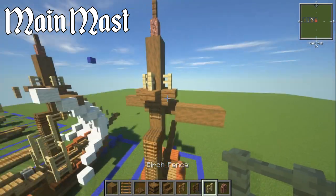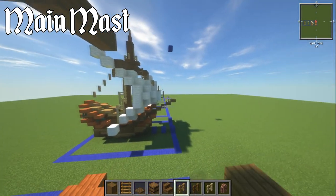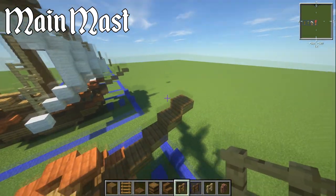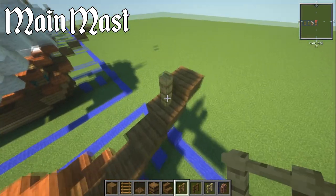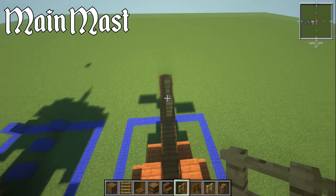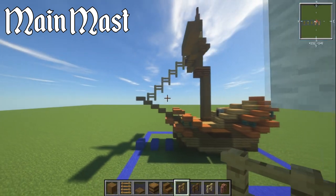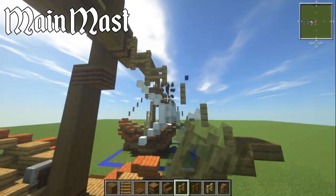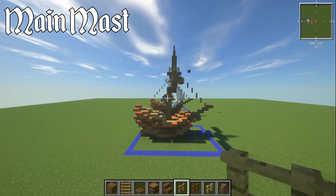Next, grab your oak fence for the rigging. On the bowsprit, the bit right in front, go to the second slab and use oak fence, then go back, go up, go back, go up — this snaking pattern works its way up until you hit the mast. You can either leave it connected or knock these out and just use this technique — I've seen it on bigger ships too and I think it looks quite good.